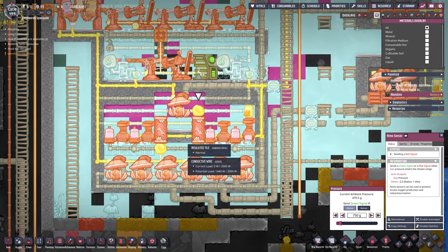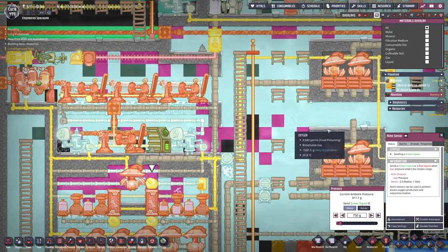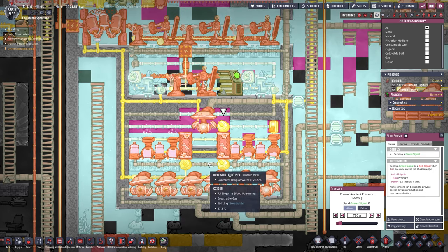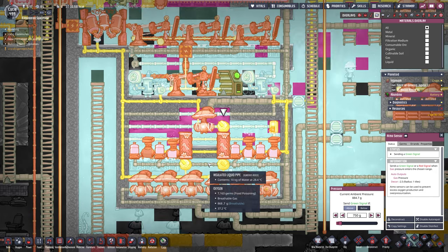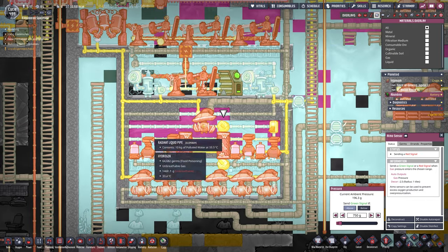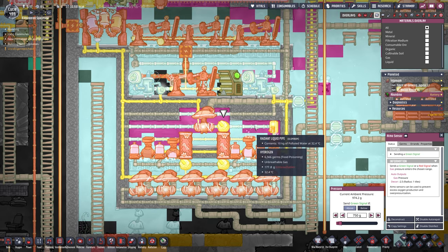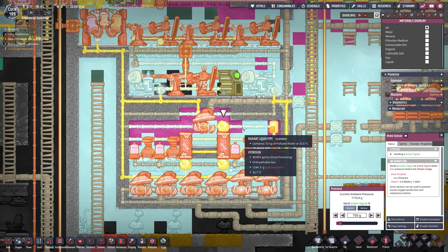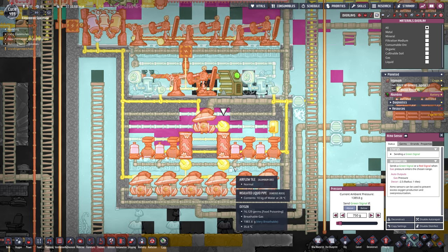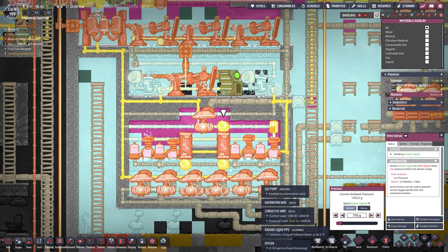Come on, pump all that oxygen out - we don't want it in here anymore. We're getting a little spillage of hydrogen out here but it literally doesn't matter, it'll just rise to the top of the base. The left side is already properly done; the right side is lagging a tiny bit but should get there. It usually takes around one cycle, and there it is - no more fresh oxygen can come in.